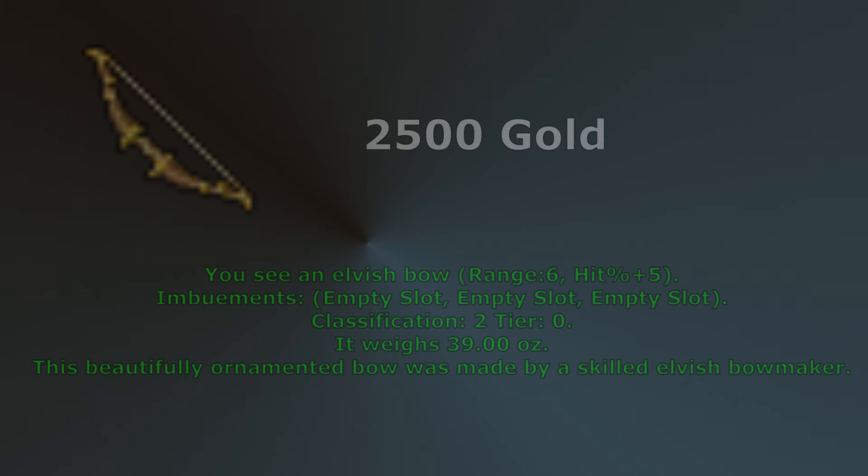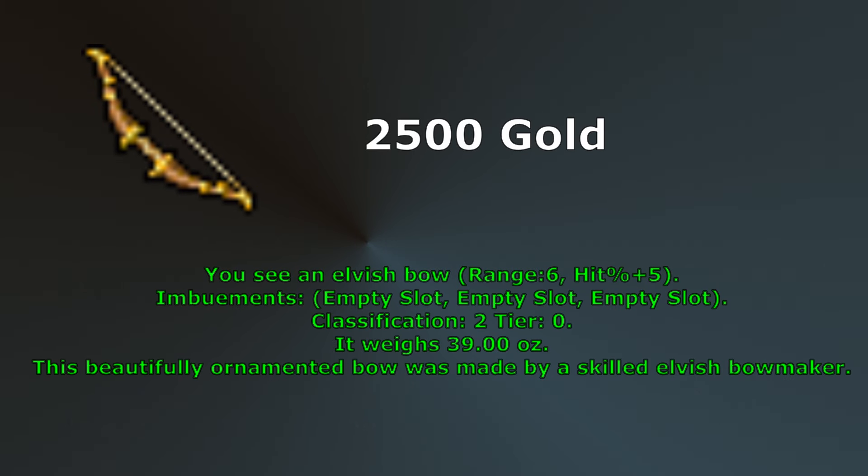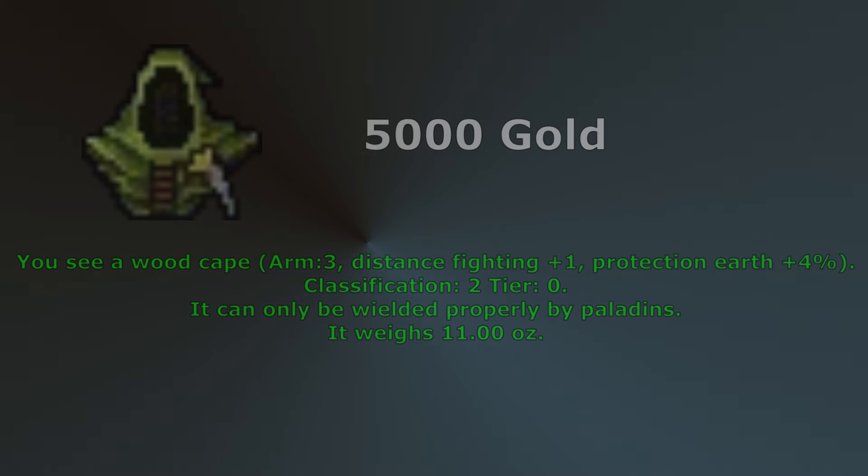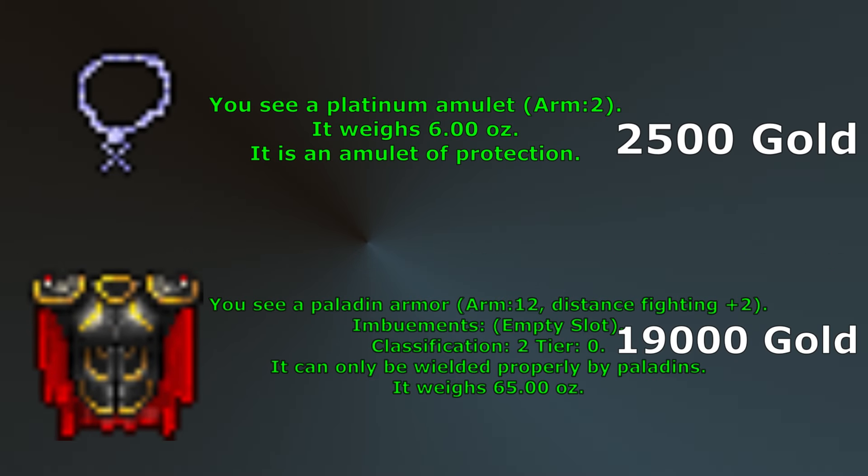I chose Elvish Bow because it has 3 imbuement slots, so if you have the cash to fund your character you can put a full set of imbues on this bow. Wood Cape is a helmet that will give you plus 1 distance fighting and 4% earth protection. Scarf and Belted Cape can both be replaced by Platinum Amulet and Paladin Armor once you save up enough money. Paladin Armor will grant you plus 2 distance fighting.